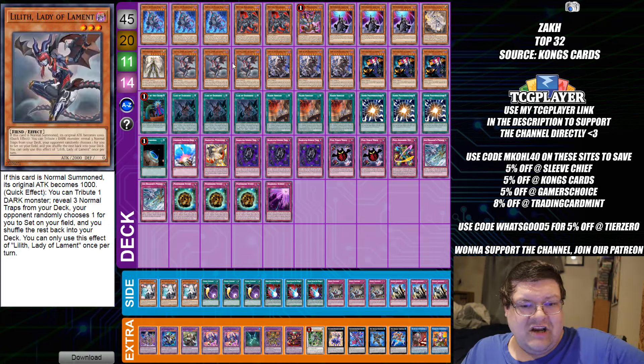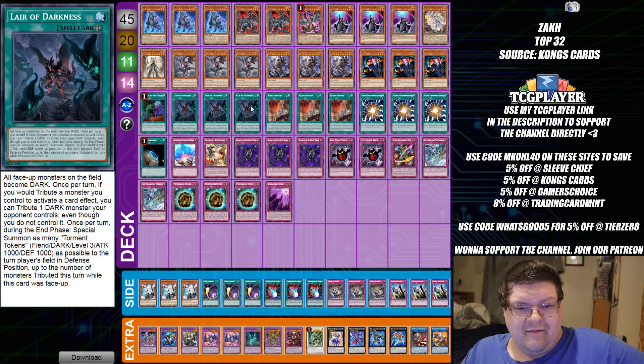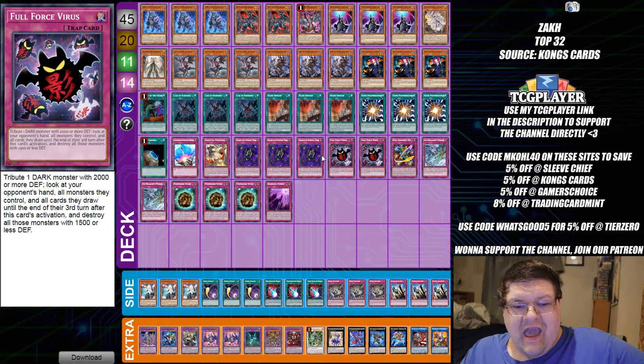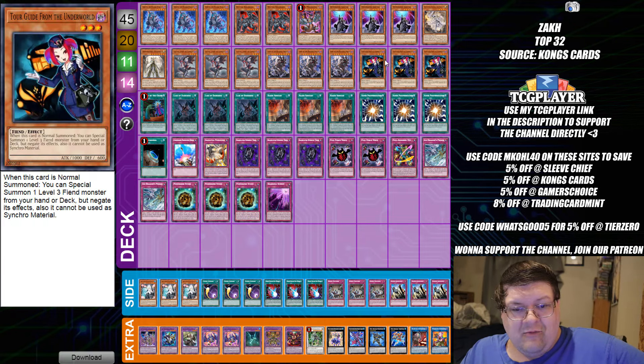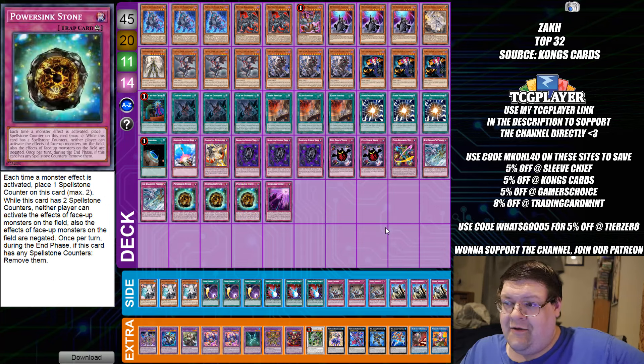We also had Unchained back here — actually, this is more like Lair Control. You have the Lairs with the fun stuff, Tour Guides, and you're just rolling through every sort of virus card you can throw at your opponent, forcing them into a bad position. Shifters, all of this — this is the local buster special right here.